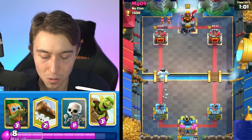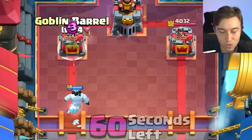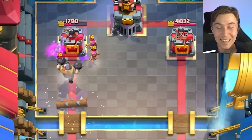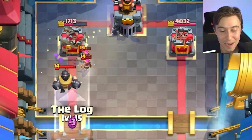I'm going to go in for probably Mirror Log on top of the Archers. I don't know what he's going to do — yeah, he's going to Mega Knight. Well, I should have expected that. Mega Knight players, when they got it in their hand, it's like hot potato — they got to get it out.